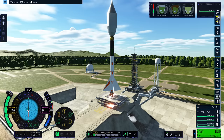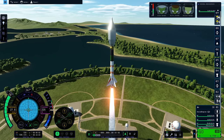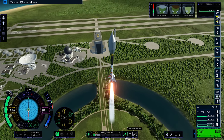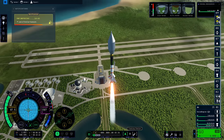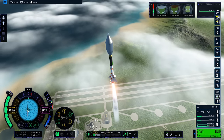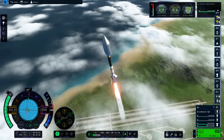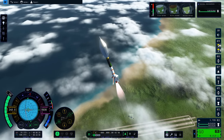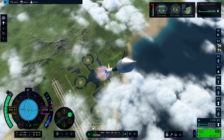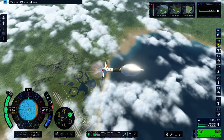Off we go on our second launch attempt. This time I'm going straight up and starting my gravity turn a little bit later than normal, just to get out of the thickest part of the atmosphere as fast as possible — that's where all the drag is. Then maybe at two to three kilometers we start a very slow and steady gravity turn. Have a look at that fairing — the top part of the rocket is really really wobbling around, making things very difficult to control because the rocket is bending against the air resistance. But we are making reasonably good progress; we haven't flipped. I'm managing to hold the prograde marker reasonably well.